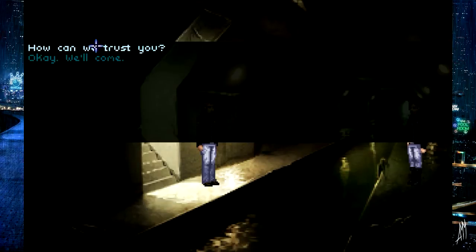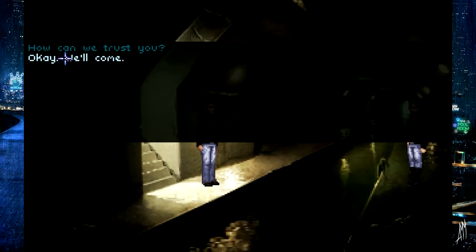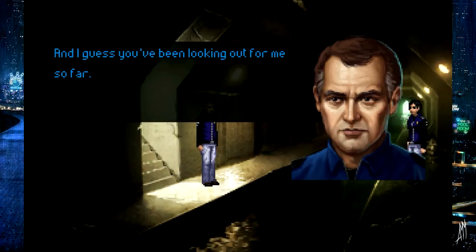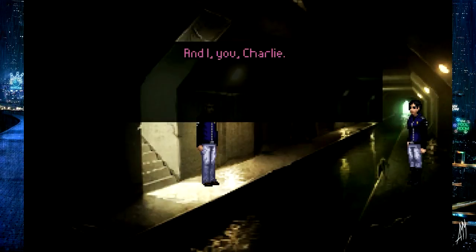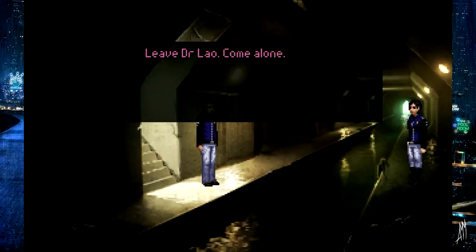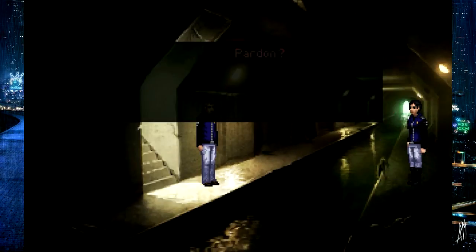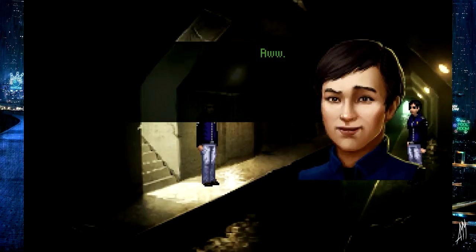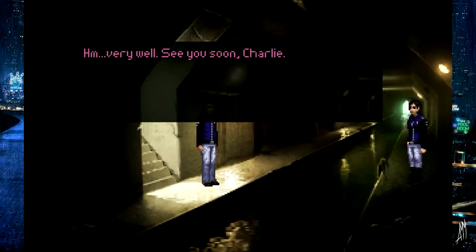We must discuss this somewhere more secure — 1181 Shenley Boulevard Southeast, Network 16th floor, come around the back. Well, I could ask how we can trust you, but we really don't have a lot of choice in the matter. This might be Ignorance — that shady organization Lao found earlier. You seem to have a better picture than us, and I guess you've been looking out for me so far. You say you know me — you're Charlie. All right, we'll come. Leave Dr. Lao — come alone. No. Pardon? Lao comes too; she's the only one I know I can trust right now. Very well — see you soon, Charlie.